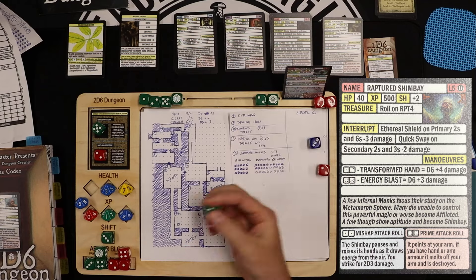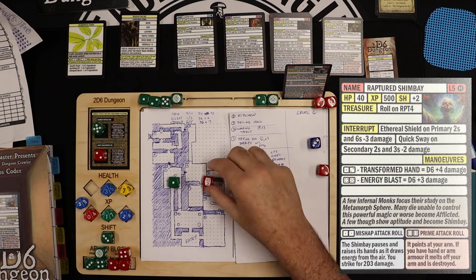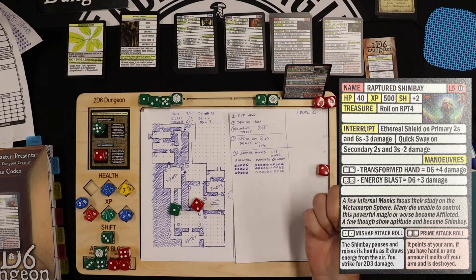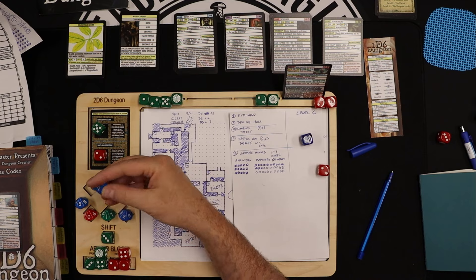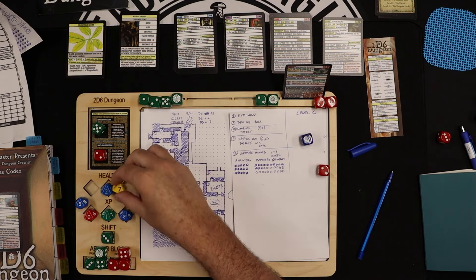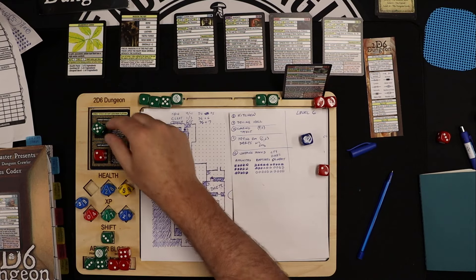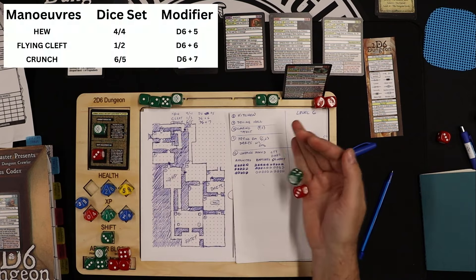He swings with a 1-6, four shift gets it down to a 1-2 — d6+2, eight damage. Down to 25. This guy is hitting hard.